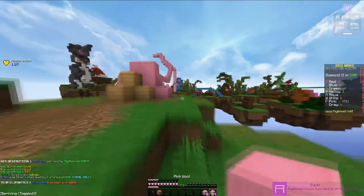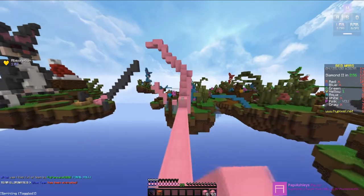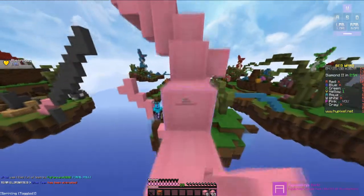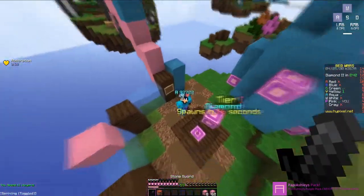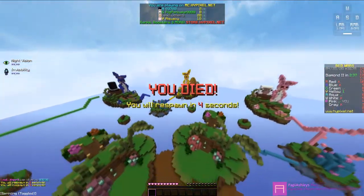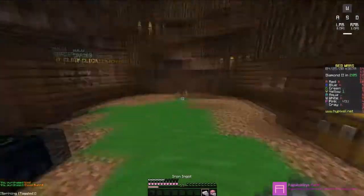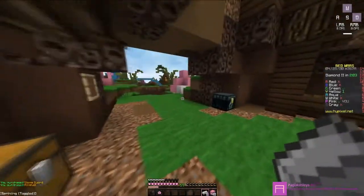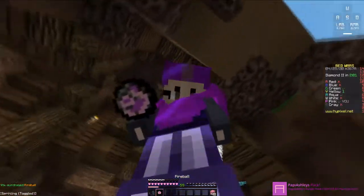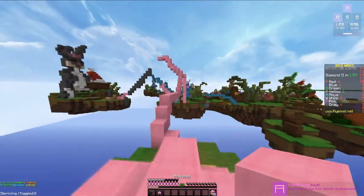I also just realized I'm doing like two pinkish packs — the purple and the pink — next to each other, and then we're going to do Glazzy's orange pack. He wants to fight — let's go. We're using Ashley's pack, so we have to do a fireball jump. The fireballs are cute — they have the pink and purple little fire shards.